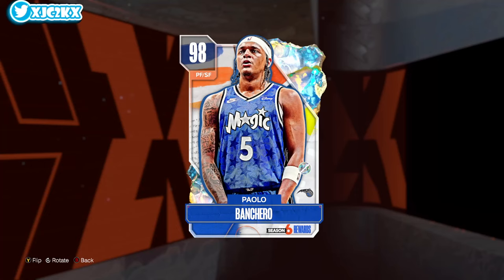Yo, what is good YouTube, welcome back to another JC2K video. In today's video, we're doing gameplay with the brand new Galaxy Opal Paolo Banchero. Paolo is the card that everybody gets for buying the Pro Pass here in NBA 2K24 MyTeam. I believe the Pro Pass is the best value thing you can buy in MyTeam pretty easily, so if you're going to spend any money on the game, that is the thing I would spend it on right now, personally, in my opinion.